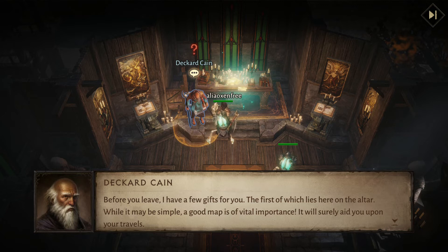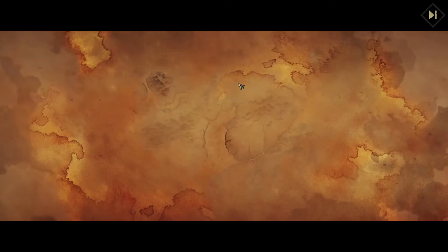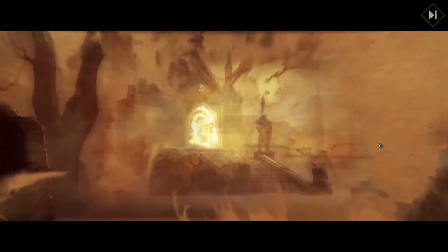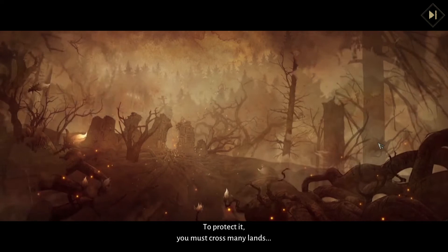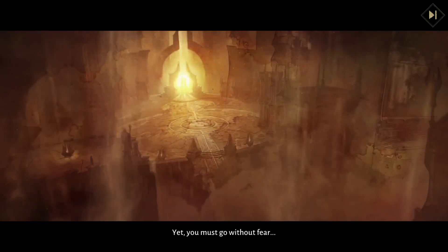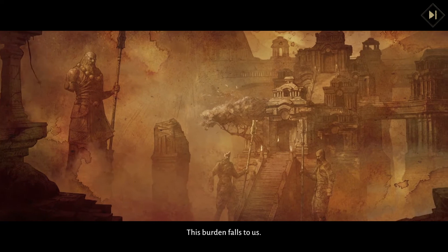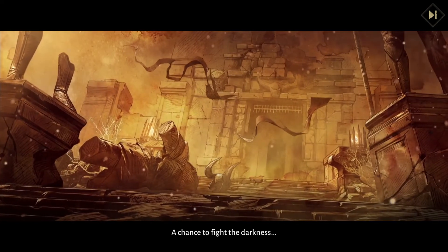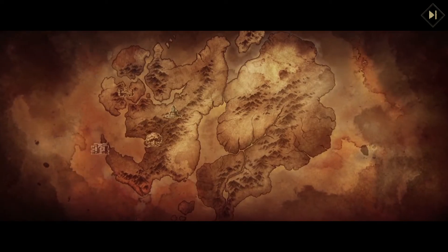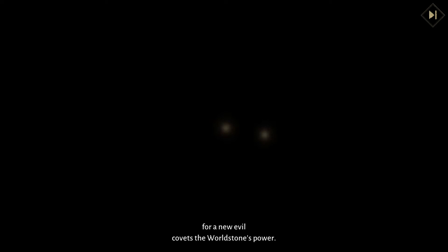While it may be simple, a good map is of vital importance — it will surely aid you upon your travels. Sure, I'll take a map. This is Sanctuary. To protect it, you must cross any lands where forgotten evils linger, yet must go without fear into the heart of the unknown. This burden falls to us — a chance to fight the darkness, to ensure our home's survival. For a new evil covets the World Stone's power. Always.